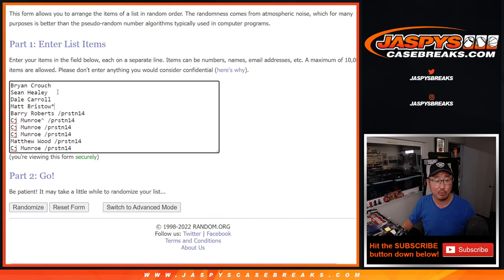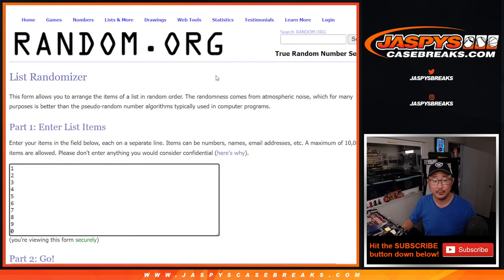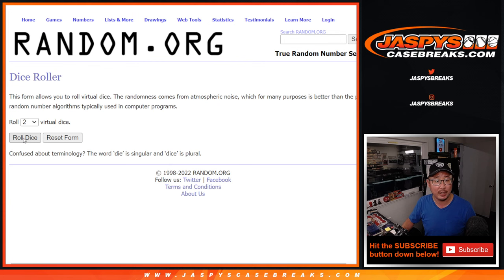Now let's assign you a number. Big thanks to the people who bought their spots straight up, and thanks to the people who won their spots in the filler. And there are the numbers right there. Let's roll it and randomize it.